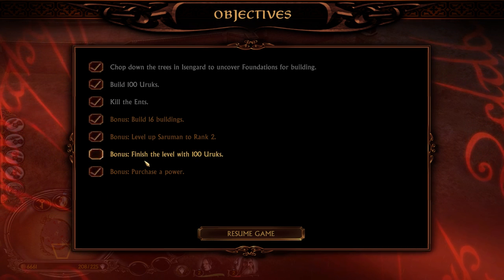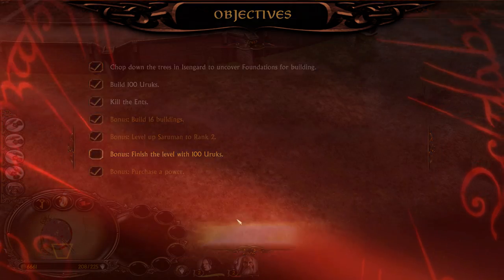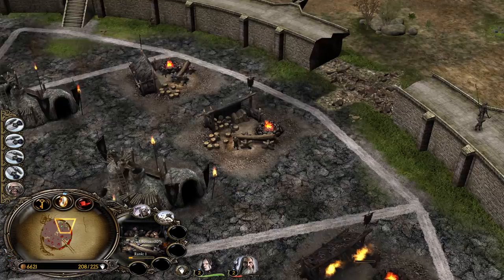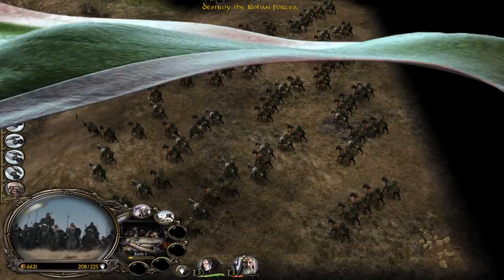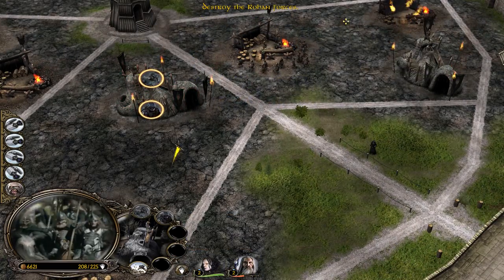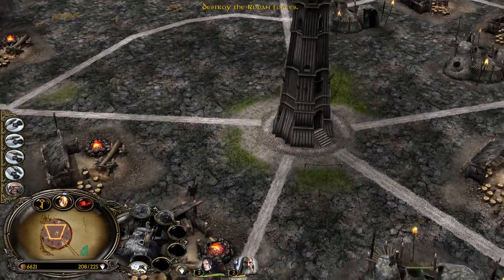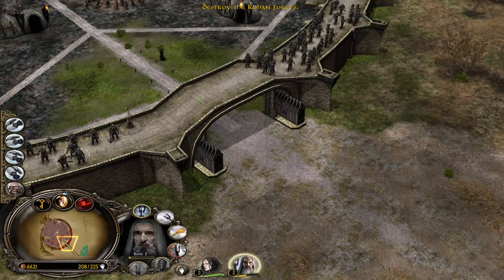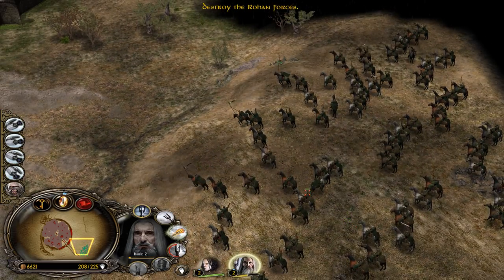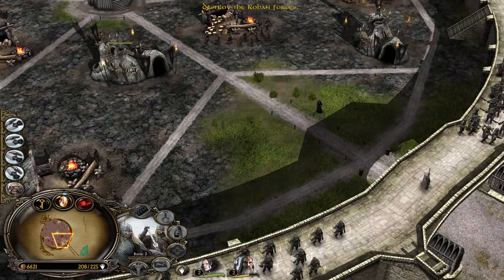We kill the last ant — bonus! Finish the level with 100 Uruks. We are at command point cap. We have no pikemen, but it's fine. We have a crazy amount of crossbowmen on the wall. Saruman is recovering — we can right-click the fireball so he automatically casts it. Come, Rohan — I'm waiting for you.